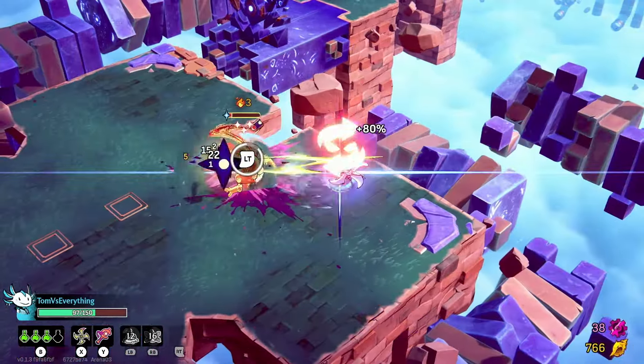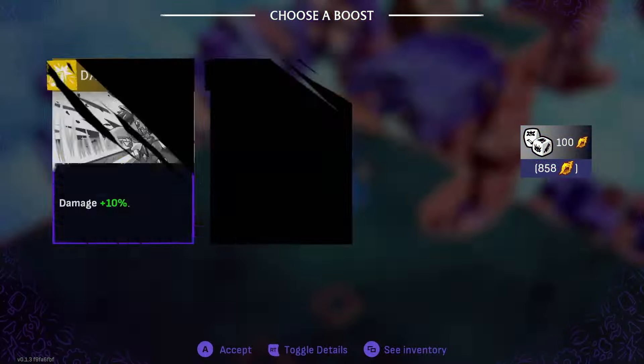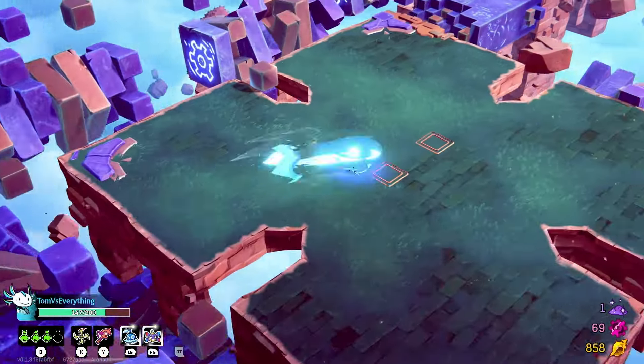I can literally just bring it in, and we have the rush on there. It stuns. Damage, we go to HP. We're up to 200 now.